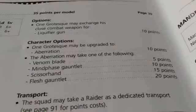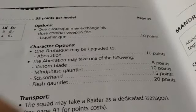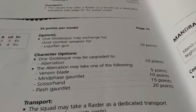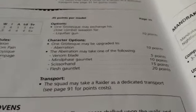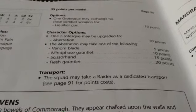A Scissor Hand is Poison 3+ and gives 1 extra attack. A Flesh Gauntlet is Poison 4+ and causes instant death. I would probably go with a Scissor Hand or a Flesh Gauntlet, though a Venom Blade could be useful. You may take a Raider, but you have to keep squad capacity in mind — Grotesques count as 2, so keep the squad at 5 or fewer.